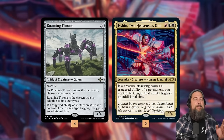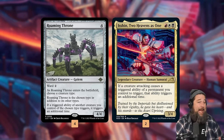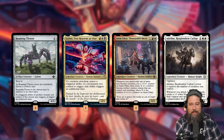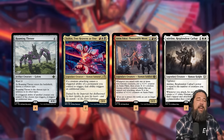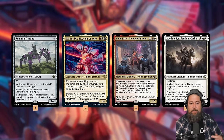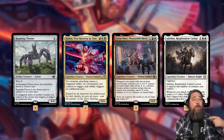The idea of this deck is we're combining Roaming Throne with Isshin, Two Heavens as One, which is just a Panharmonicon for attack triggers, and a deck that's full of humans with powerful attack triggers. Our big payoffs are Anumpackle and Adeline — three-drops that when we attack with any creature, they make a token. Anumpackle is actually way better because when we attack, it gets a counter that makes tokens equal to the number of counters on it. So with a Roaming Throne and an Anumpackle, we attack, get a counter, get a token, but then it triggers again — now it gets two counters and makes two tokens. It snowballs out of control really quickly.